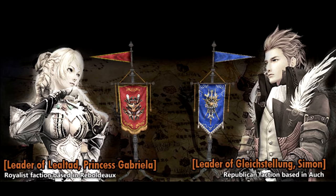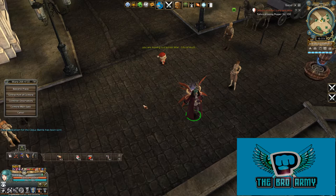Click Battle is a dispute between Royalists led by Princess Gabriela and Republicans led by Simon Allende to establish control over the new world. It starts each Saturday at 4pm server time and lasts for one and a half hours.